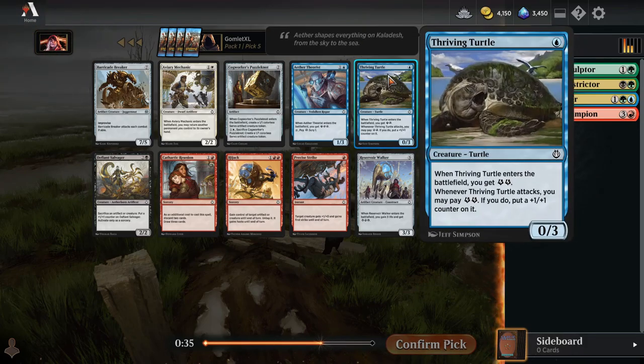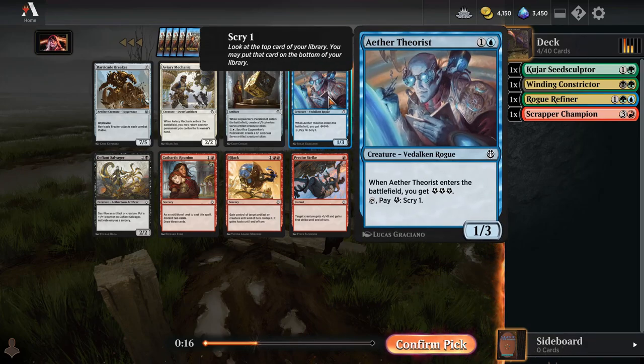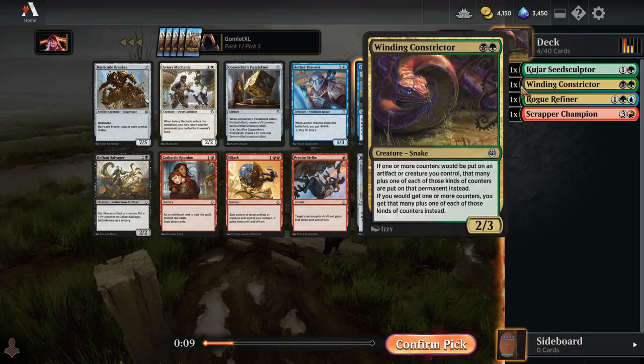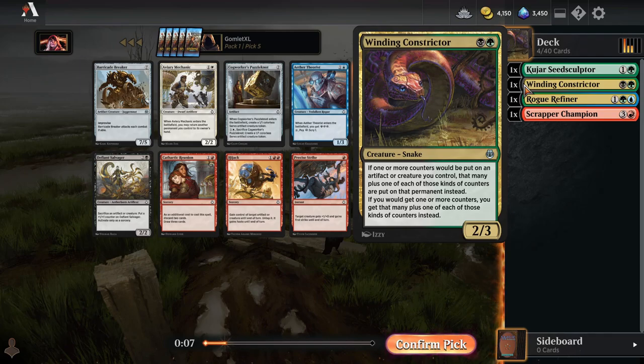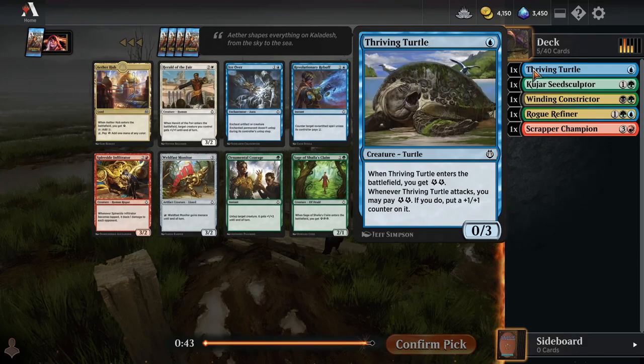Thriving Turtle is a sweet one-drop. In a dedicated energy deck like this, this one-mana dork can turn into your biggest threat on the board and really try to end the game. So I like Thriving Turtle a lot. I like Aether Theorist a lot as well — it gives you a lot of energy for such a cheap cost. But I like the Thriving Turtle a bit better here, especially with Winding Constrictor potentially in this deck, where the turtle can get an extra plus one plus one counter every time it attacks.